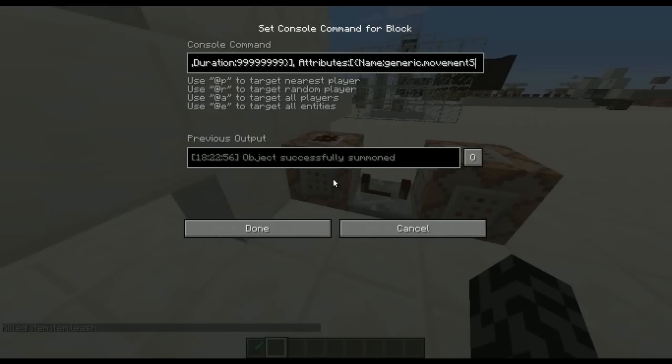Attributes: name generic.movingSpeed, base 0.001, which means it's immobile. And the ocelot is leashed — 1 means yes, 0 means no. The leash is connected to UUID 10, which is the creeper, and UUID 11, which is also the creeper. And we mentioned that in the beginning.